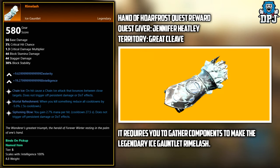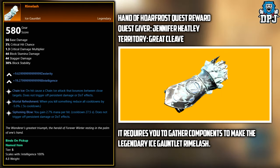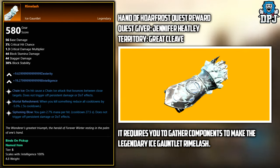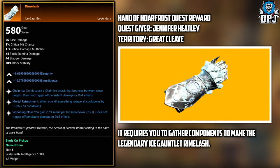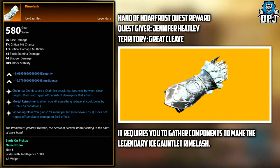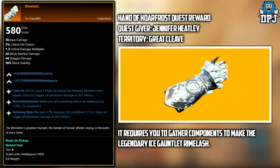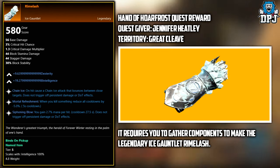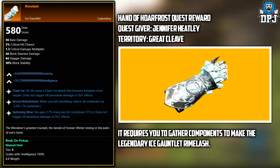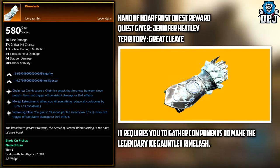Next up, we have the Rhymelash. This legendary is a quest reward. The quest is called the Hand of Horthrust. The quest giver is Jennifer Heatley, and the territory you obtain this quest is Great Cleave. It requires you to gather components to make the Legendary Ice Gauntlet Rhymlash. I believe you have to complete many other tasks before this quest opens up — those quests could be Forged in Frost, Chilling Spectres, Rebels on Ice, Frostbitten Fighters, Blood in the Snow, Aeternum's Icy Crown, Wintery Boons, and Frozen Heart. Continue on with those quests and you should eventually open up the Hand of Horthrust, which rewards you the Rhymlash Ice Gauntlets.